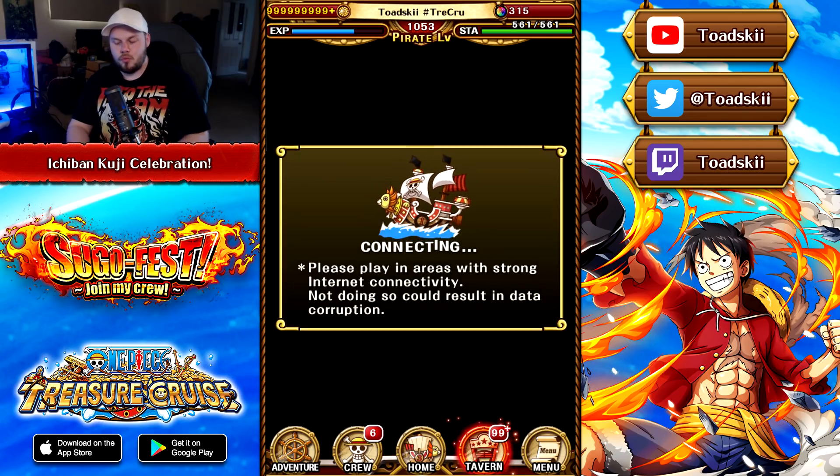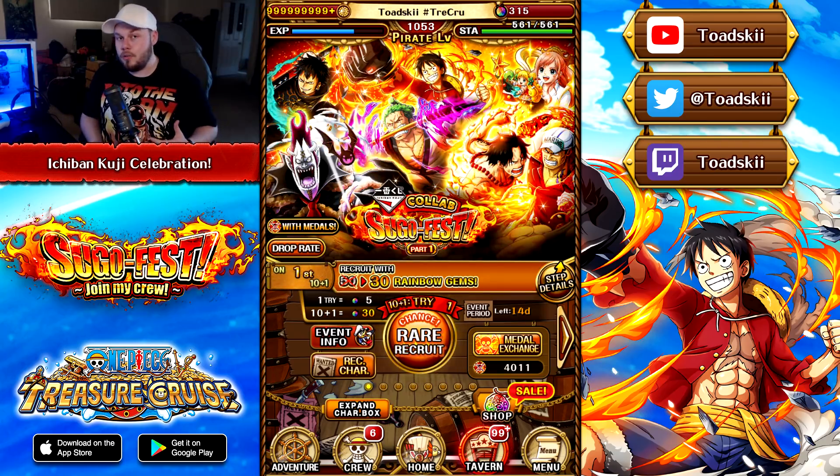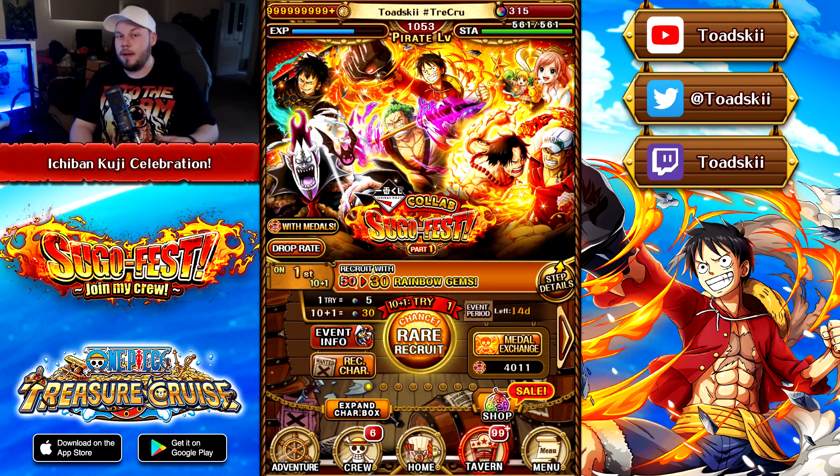Anyway, that is going to wrap up this video today. I just wanted to bring you guys a video talking about all the brand new Ichiban Kuji celebration content so you guys know exactly what's going on. When this event debuts, I'll be bringing you guys a video talking about the 7-star difficulty event to farm for those Rumble Scrolls, Almighty Manuals, and support medals as well.